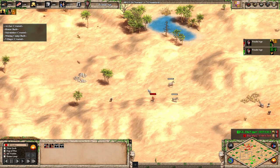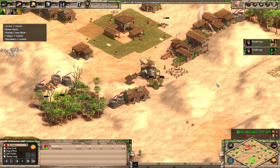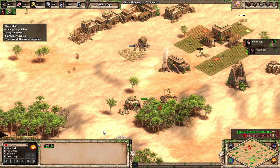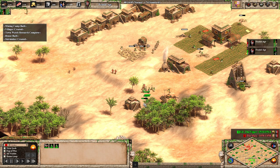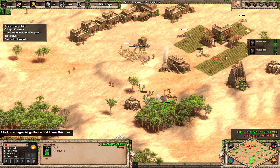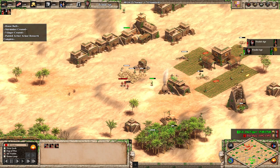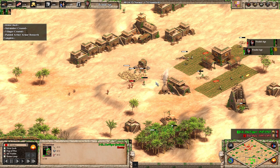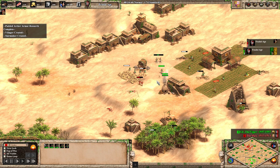Just a couple skirmishers and one archer aren't going to be enough to do too much damage, but might cause enough distraction to be a little serious. Both players are at a bit of an impasse with quite a bit of wasted time. Viper actually might lose a villager to the archers and skirmishers — he doesn't quite lose that villager, so that's good. Extra skirmishers are out for the Spanish player.